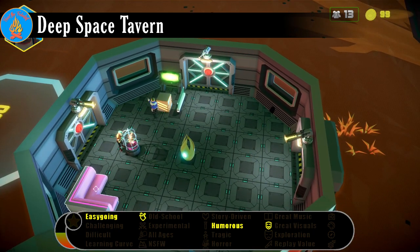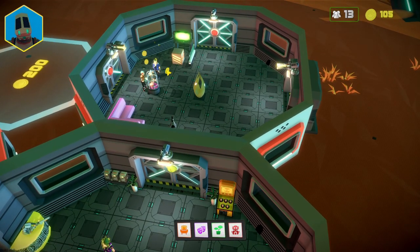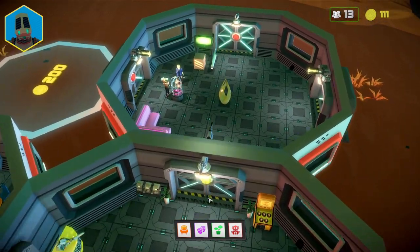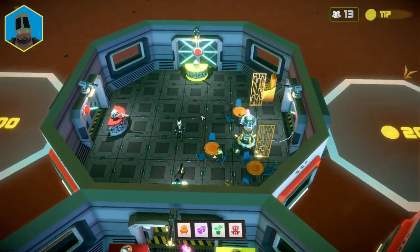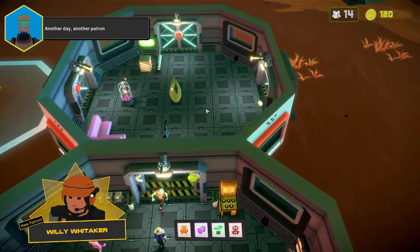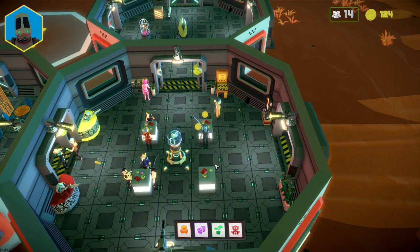As the proprietor of the sole source of entertainment on an all but forgotten corporate space colony, your objective is to keep the local humans and humanoids drunk and happy in this colony builder. Deep Space Tavern is a simple game: build up your bar, bring in patrons to make money, use the money to expand the bar, and draw more patrons. It's one of the more casual builders, as there's no particular objective and little risk of failure unless you completely neglect the bar.